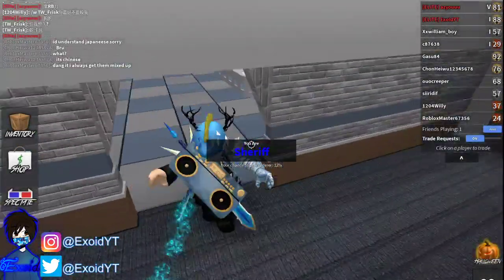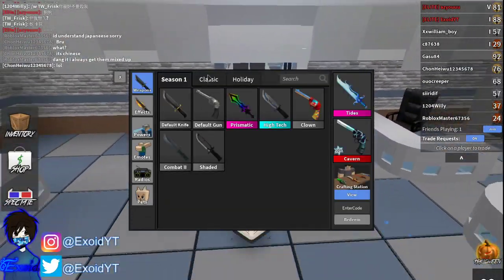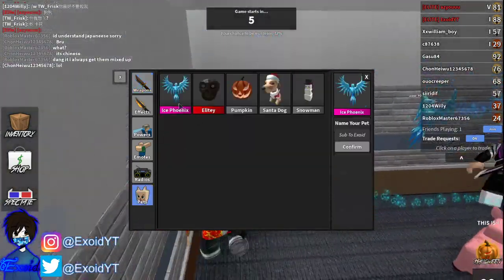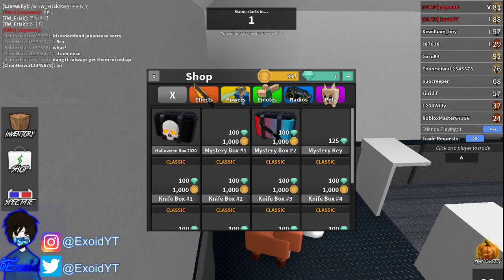On top of that, go ahead and comment down below what you guys want, because I actually have a bunch of godlies — I've got Prismatic, Tides, Ice Wing, Frost Saber, Snowflake, Ice Phoenix — I've got all these godlies. And on top of that I give away game passes every single day.